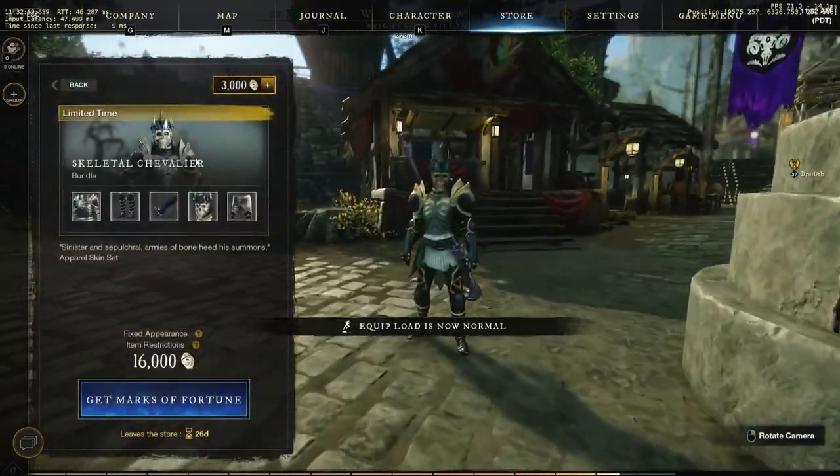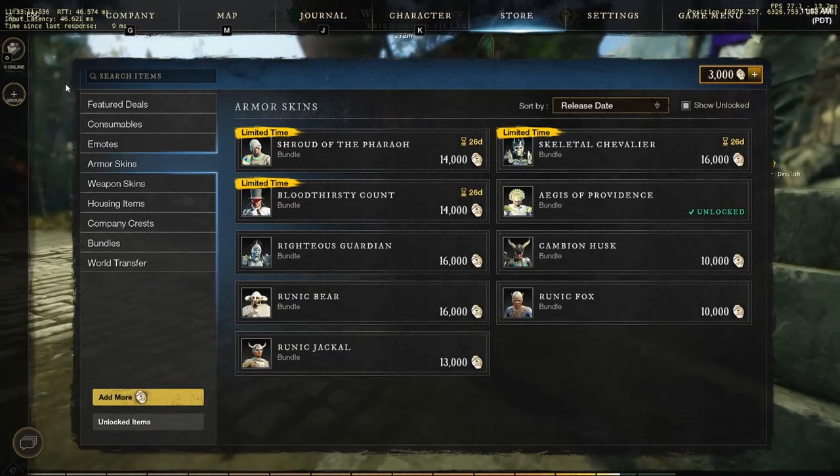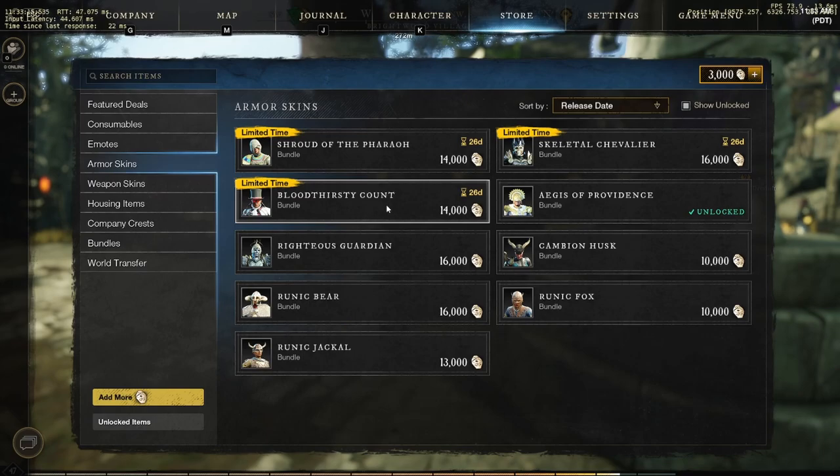Then you have the skeleton one. This one's pretty sick — I'm really thinking about doing this one. It's either this one or the feral one. This one is 2,000 more coins than the feral one, so it's 16,000 total. I'm really on the rope about that one. I might get that one over the feral — we'll see.